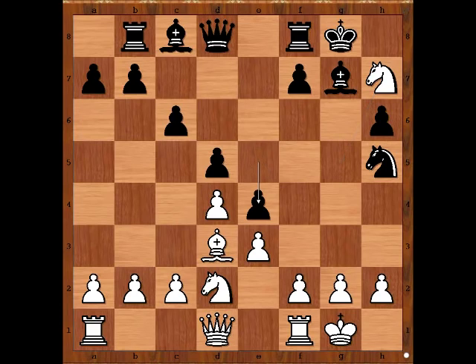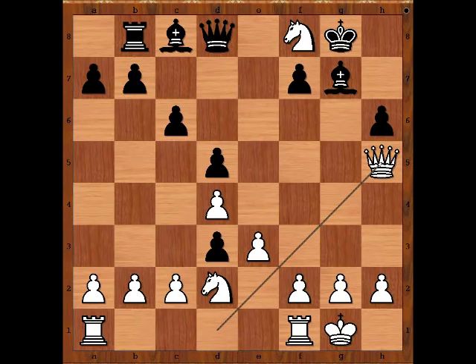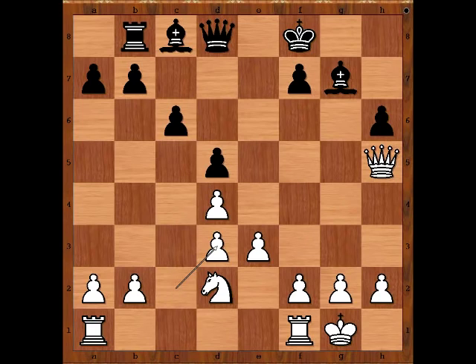e4, attacking the bishop. Knight takes rook. Queen to g5. Well, if e takes on d3, queen takes knight, and after king takes, c takes on d3 — white is better in this variation too.